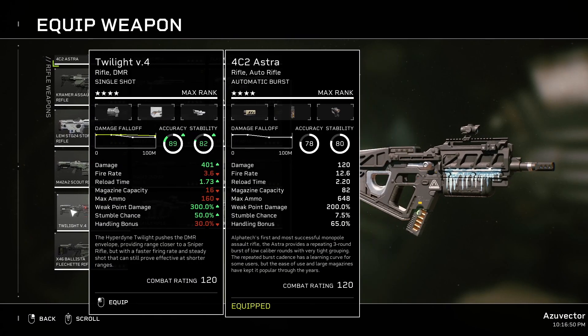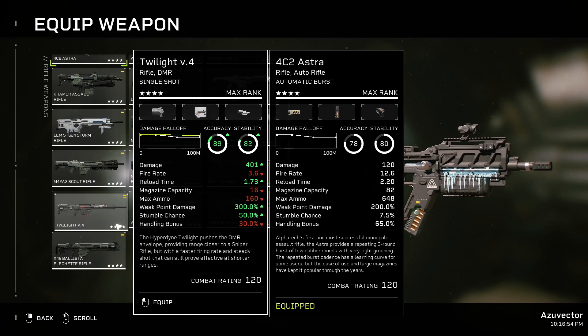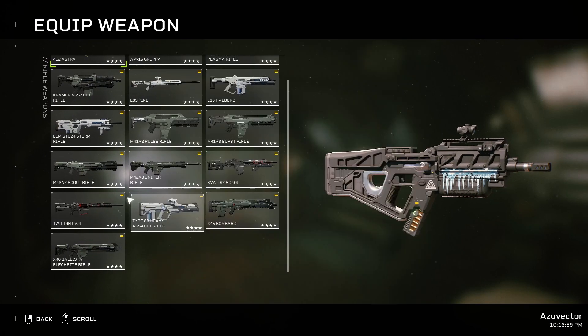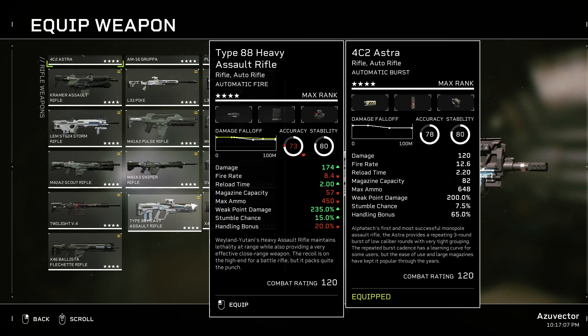Twilight — a lot of people like it, but I don't personally. Most people I've noticed seem to use it as a DMR with multiple hits, so not a bad option. The Heavy Assault Rifle is basically like the Kramer — comparable, a bit more ammo efficient. The Kramer's a little ammo-hungry in comparison. Kramer's probably doing a bit more damage, but the Heavy Assault Rifle has higher uptime because of the amount of ammo usage.